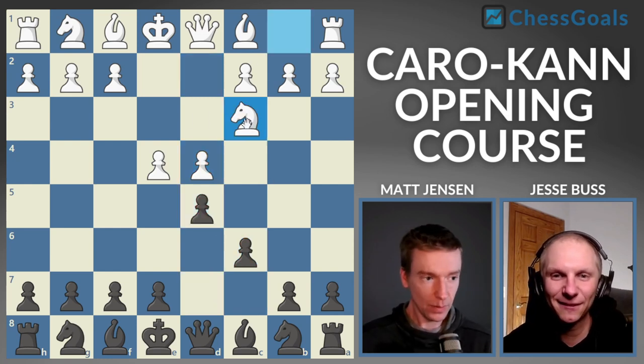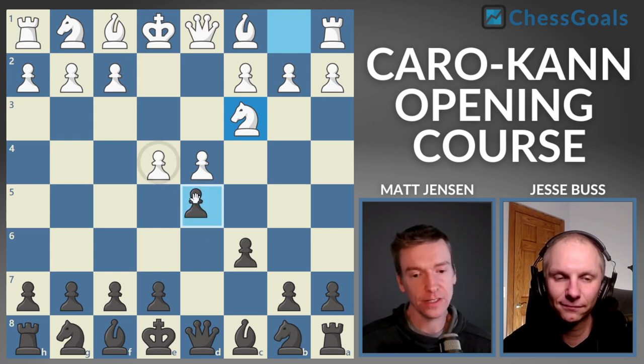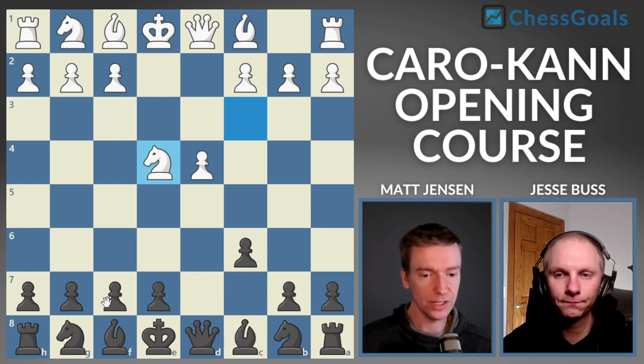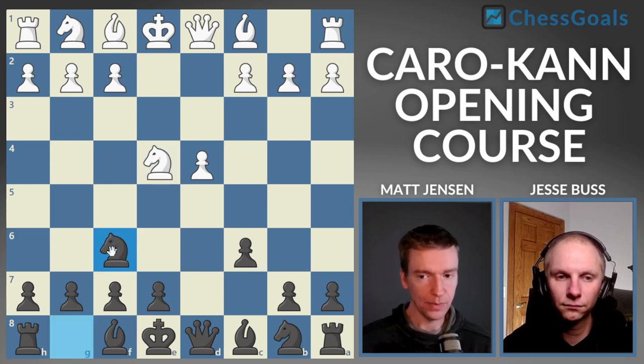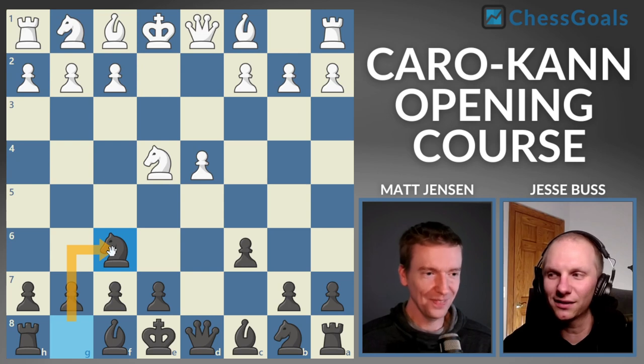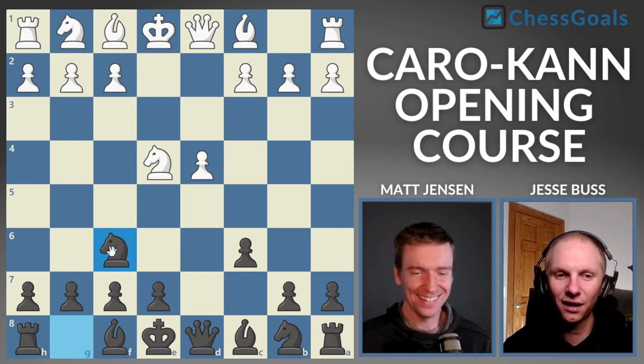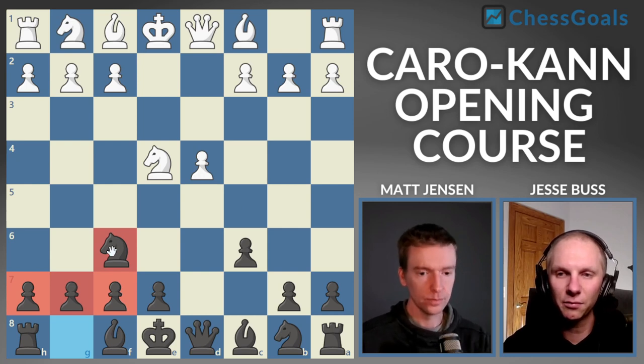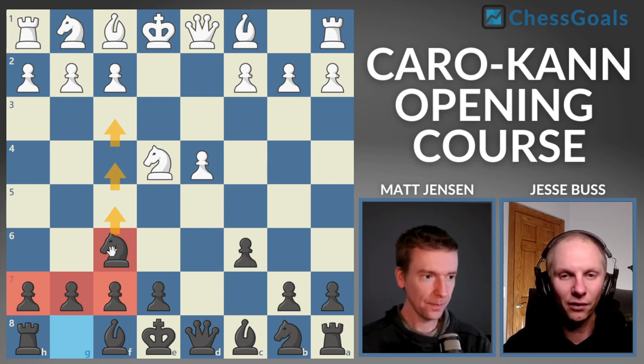Now we're looking at knight to C3, sometimes called the classical variation — used to be more common than the advance. We're going to recommend D takes E4, knight takes E4. Historically the most popular moves were bishop to F5 and knight to D7 — the classical and modern variations. We're recommending the third most common move, but it's gaining in popularity: the Tardikauer variation. We're actually allowing white to double our F pawns. Whenever I play this, I smile — people think they're getting free doubled F pawns. But capturing back with the E pawn does free up our bishop, and this pawn structure is actually very solid and hard to break.